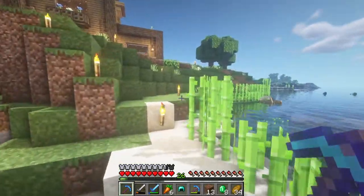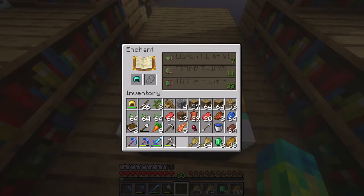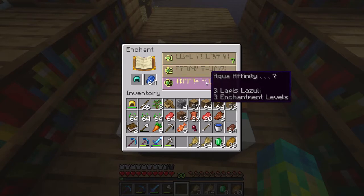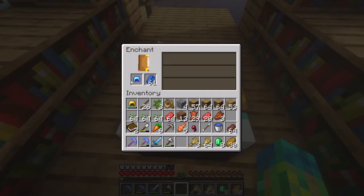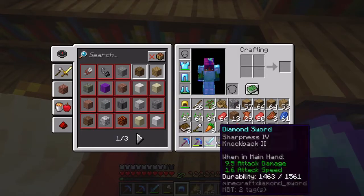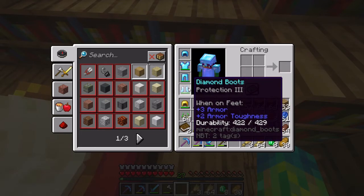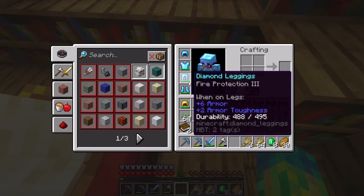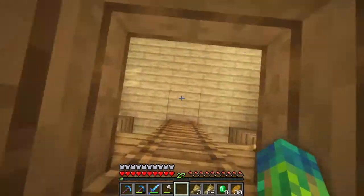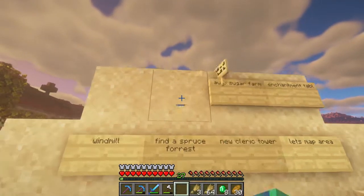Finally coming back — we just murdered like 200 to 300 cows in this game. It was bad. Aqua Affinity? I'll take it. With Respiration 3 and Unbreaking 3 — what a helmet. We got Aqua Affinity, Protection, Fire Protection. We need to put Unbreaking on these legs and Protection 3 on here. We could disenchant some stuff on the grindstone at that blacksmith's house in the corner of that village. Auto Sugar Farm — we can set that up.